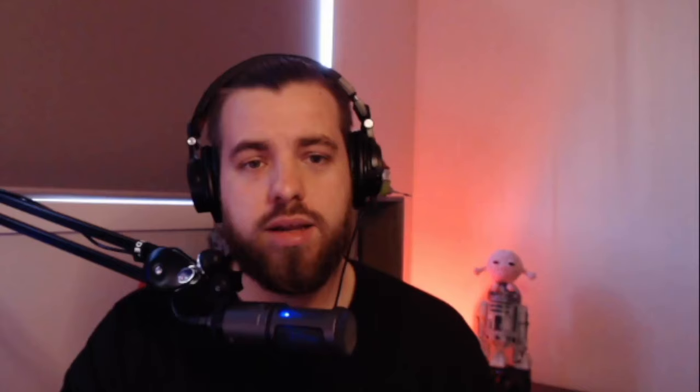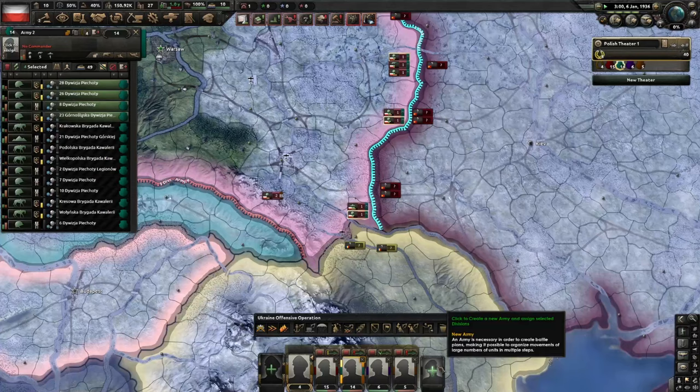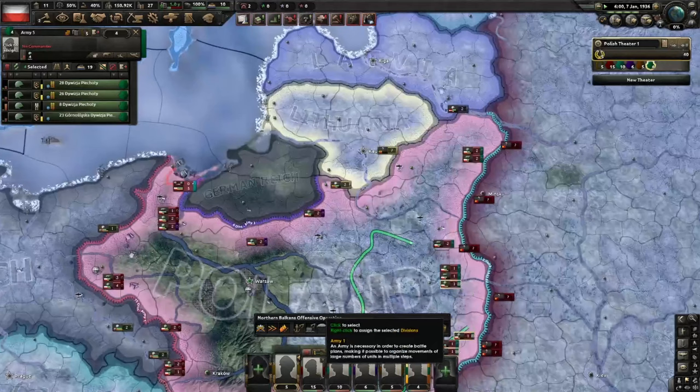Tip number six: keep an eye on your neighbours. The nations closest to you, especially those on your border, are usually the biggest threat. One of the hardest lessons I learned was being betrayed by a nation I thought wouldn't attack me — yes, it was Russia. It's always Russia. You're not the only country in Hoi 4 trying to win, so watch the nations around you and prepare to defend yourself or preemptively attack. The strongest defence is a swift and decisive offence. Have your front lines covered even if you're not at war, and station some troops along your borders, especially if you're not strong enough to fight on two fronts at once.